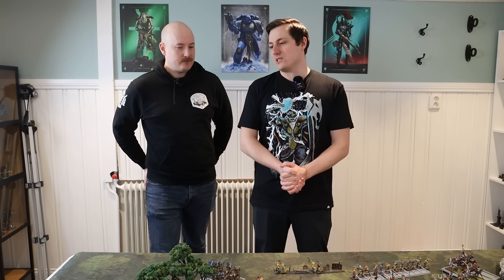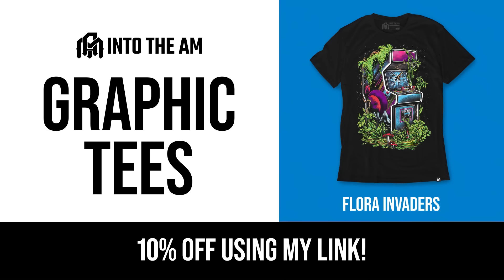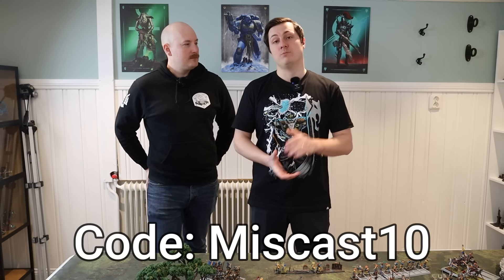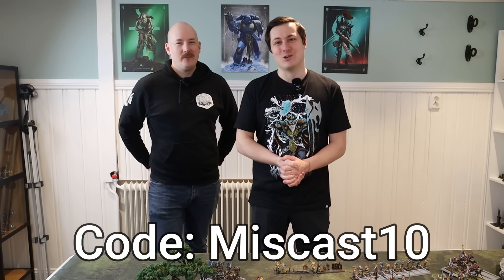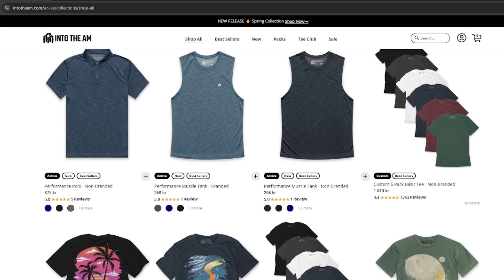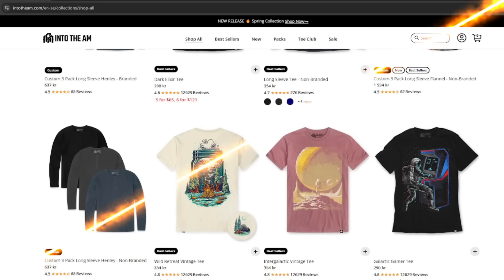What do you call a 6+ save? A t-shirt save. Which brings us to our sponsor, IntoTheAM. They currently have a t-shirt save going on. If you use our code MISCAST10 at checkout, you get 10% off everything. We also have a link in the description which brings you automatically to the site with our code embedded. They have a lot more things than just t-shirts — if you're looking to upgrade your wardrobe while supporting us, look into what IntoTheAM have. You get 10% off, so it's a good time.